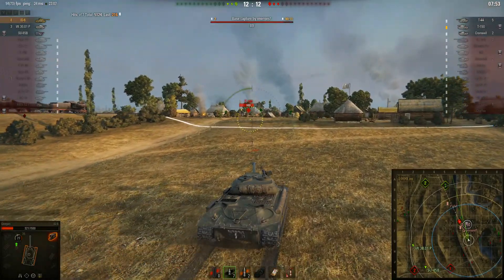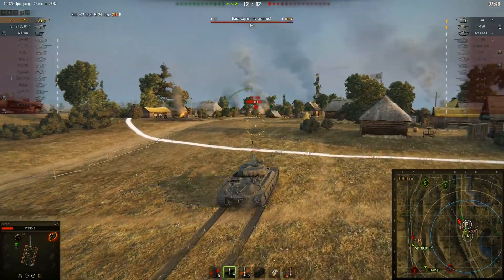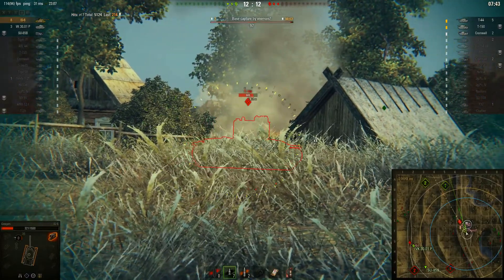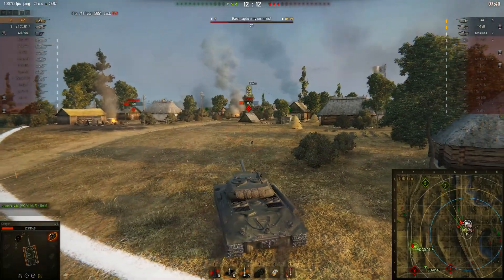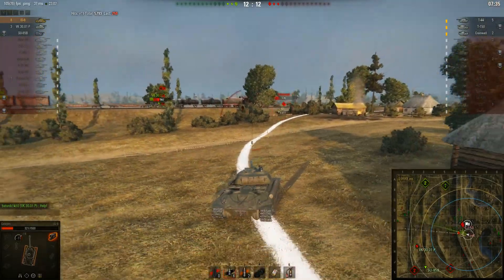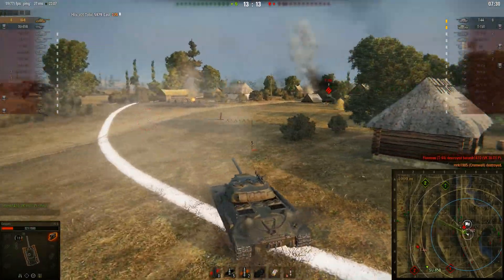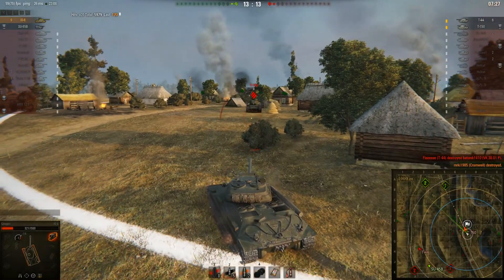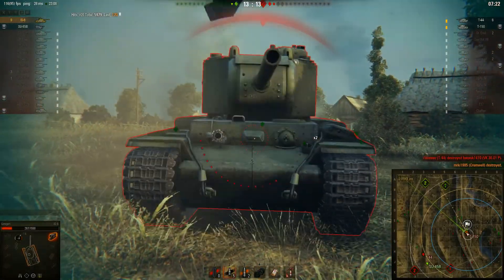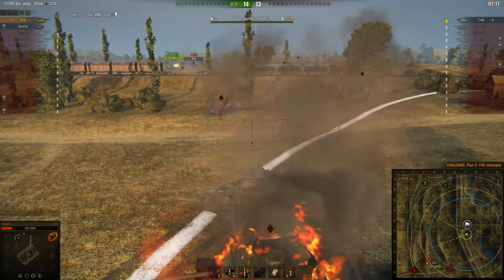T150 just over this rise — can't quite see him. My priority is getting in the cap with 3 seconds left on the clock. We penetrate him and set him on fire. We now turn our attention to the Cromwell that is trying to make a flanking manoeuvre — good on him. However, my reload is 9.87 seconds, and I believe he thought it may have been around 12. In hindsight, this T150 was only on 3 hit points — I should have rammed him, rather than firing one of my precious APCR rounds into him.